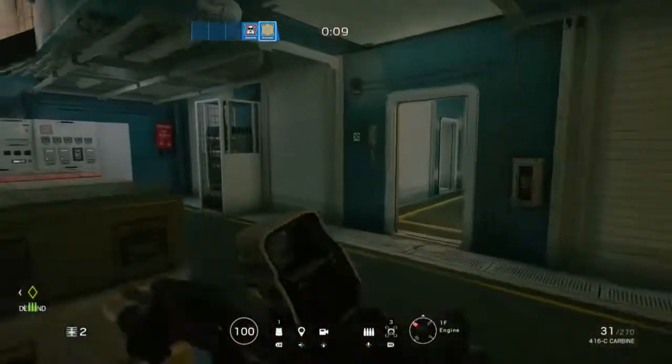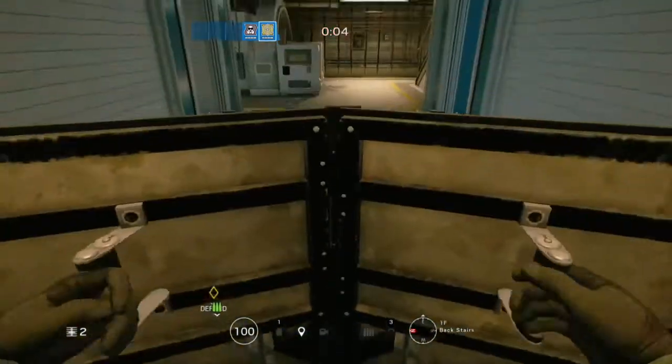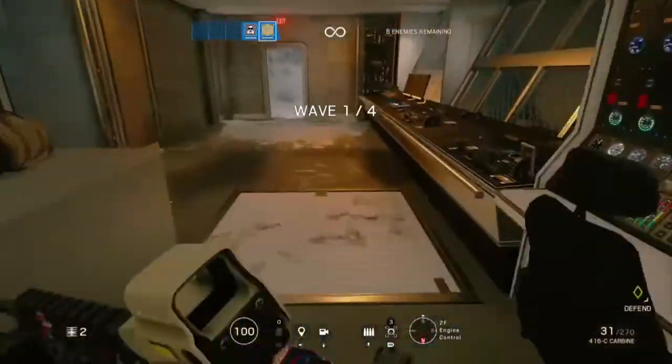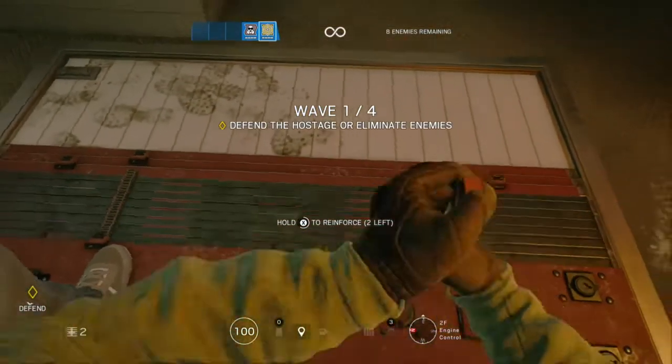The first thing is you want to make sure you have a character with a deployable shield, and put the shield where I have just done — just there — enough so you can't walk out but you can still put a barrier down. As long as you can't walk out, the enemies can't walk in.